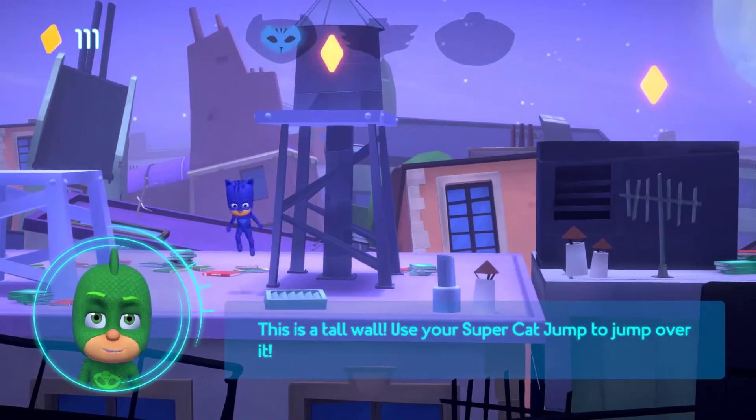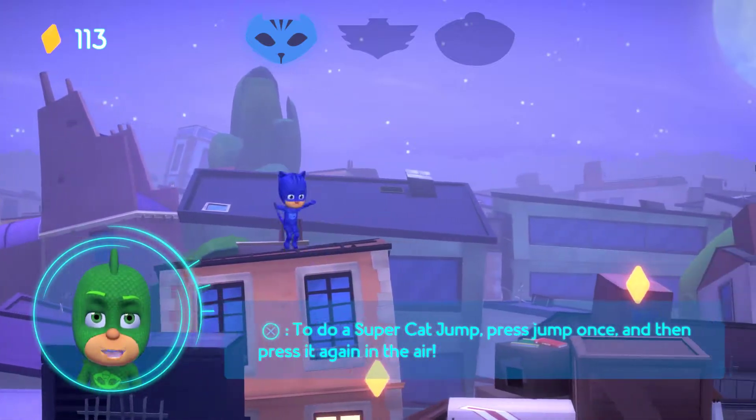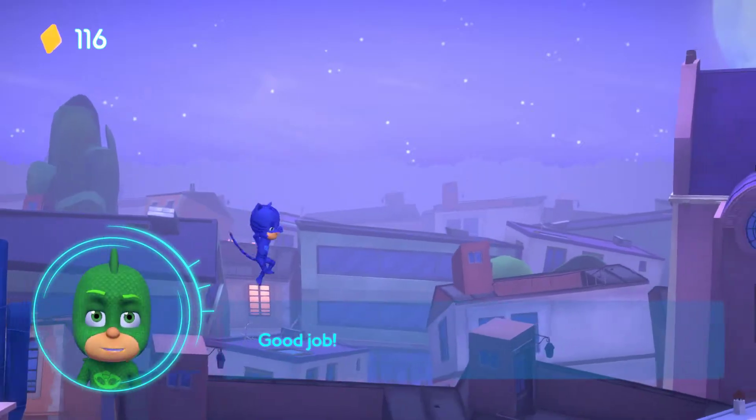This is a tall wall. Use your super cat jump to jump over it. To do a super cat jump, press the jump button once, then press it again in the air. Good job!